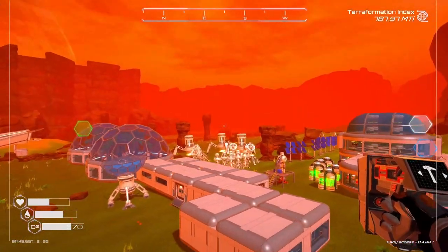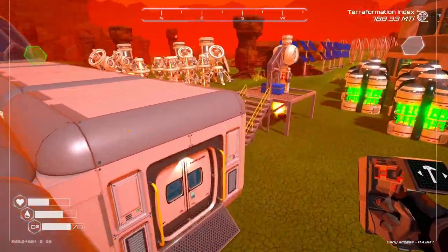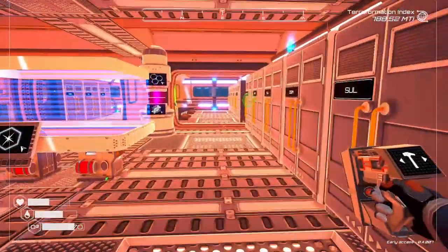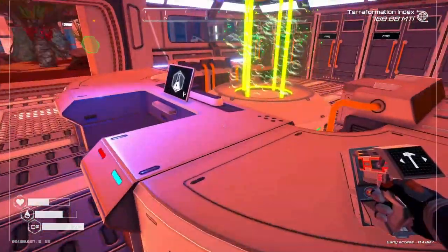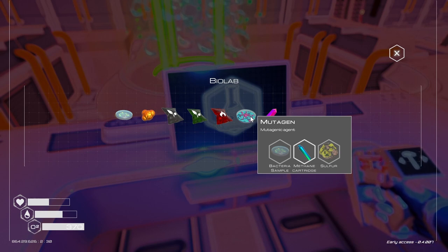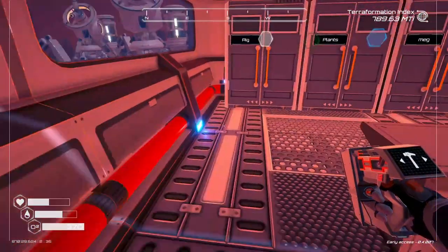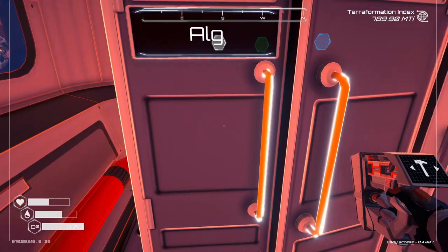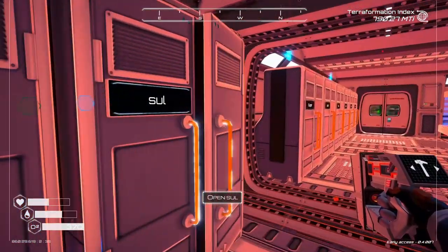Welcome back to Planet Crafter. Today we are going to be launching another rocket into space, but we were not able to do it until now because we needed to have the methane to make one of these. So I need a bacterial culture — I need three algae and a sulfur.